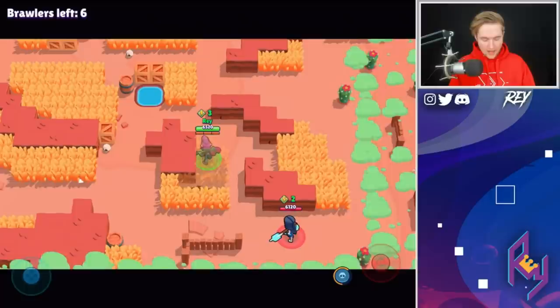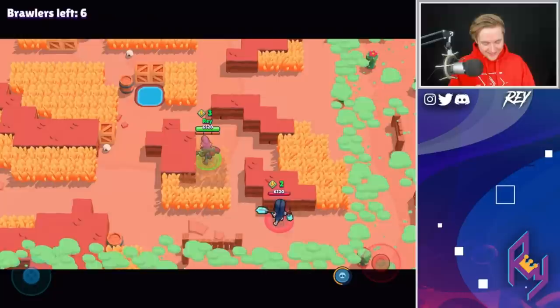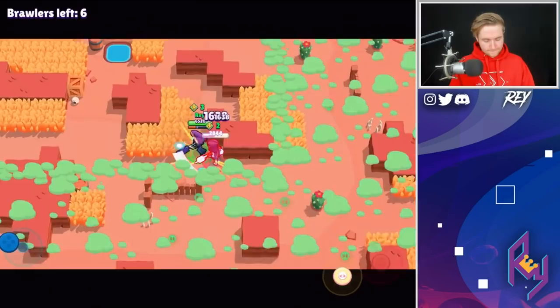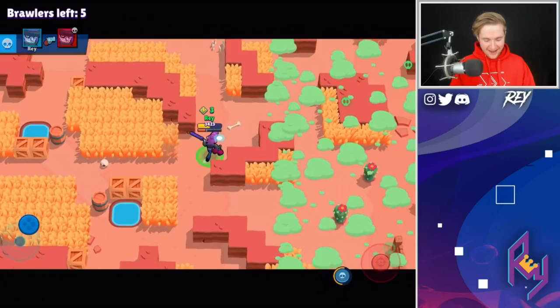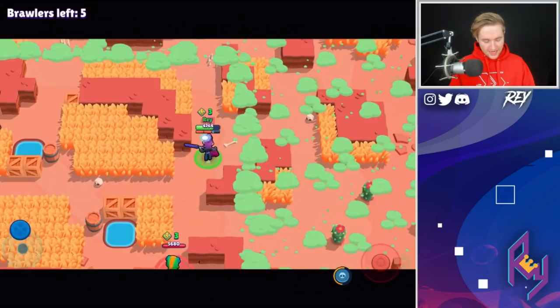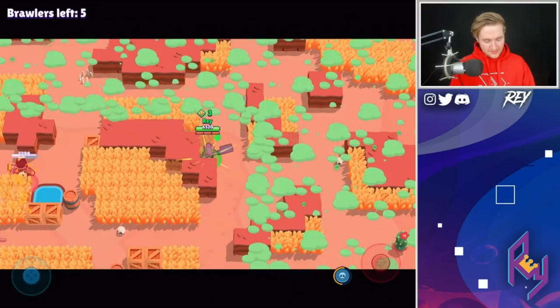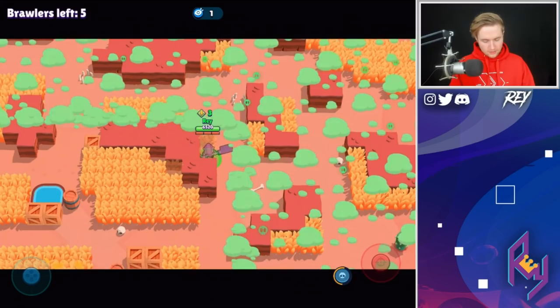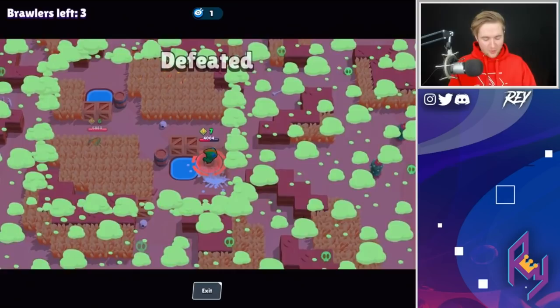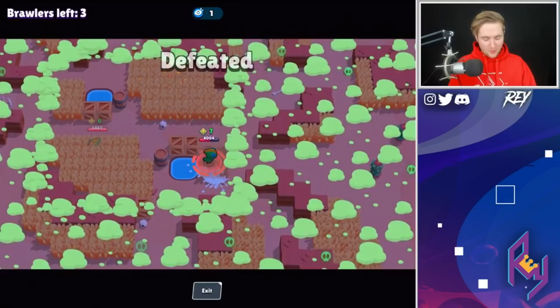We can probably take out this Mortis — we have a power cube advantage and more super charge. Then Leon shows up, which is a different story. Everyone's camping, making this really difficult. We have half super, so if we hit this Leon twice we can get our super, but he has six power cubes. We're playing passively to recover the trophies we lost. We ended up with plus two trophies after taking out a Leon, though a five power cube Leon is pretty tricky to deal with.